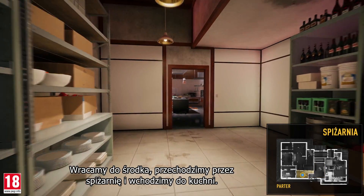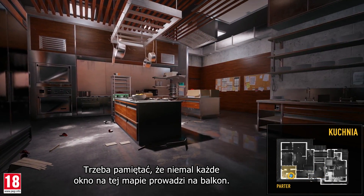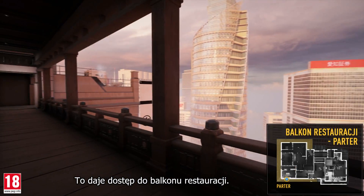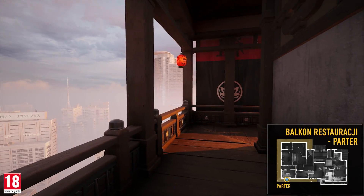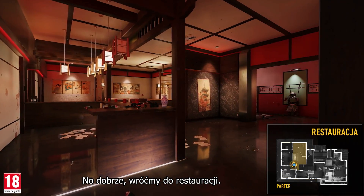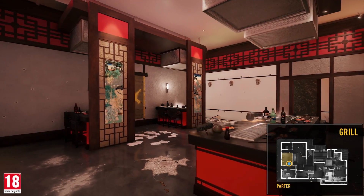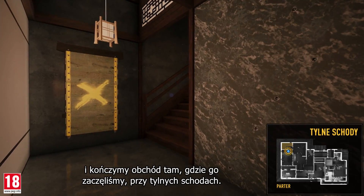Going back inside, we cross the pantry to enter the kitchen. Keep in mind that almost every window on this map leads to a balcony — this one provides access to the restaurant balcony. Let's go back into the restaurant, enter the barbecue, and finish our tour where we started in front of the back stairs.